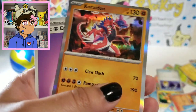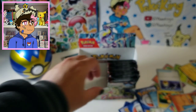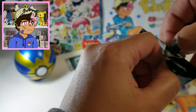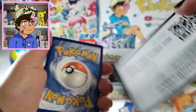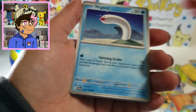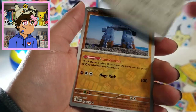We got a Reverse Arvin and a Chien-Pao holo. We haven't gotten a Marovent holo yet — we got a Marovent Reverse holo earlier, but no regular Marovent holo. Out of Chien-Pao and Marovent, Marovent is definitely my favorite — that's one of the reasons I picked Violet. So I'm going to be a little upset if we don't get a holo Marovent.